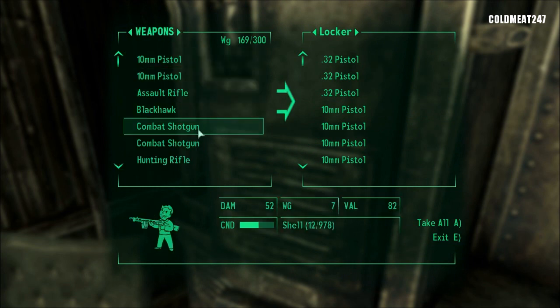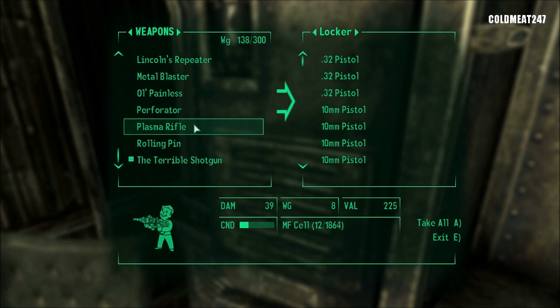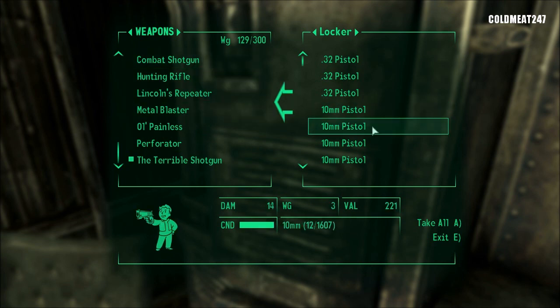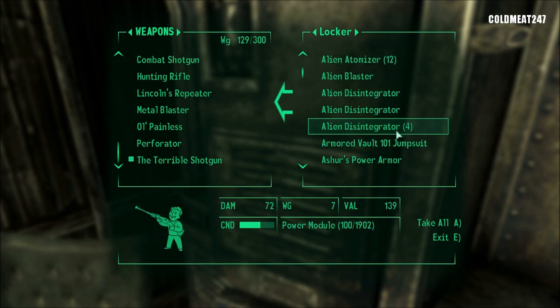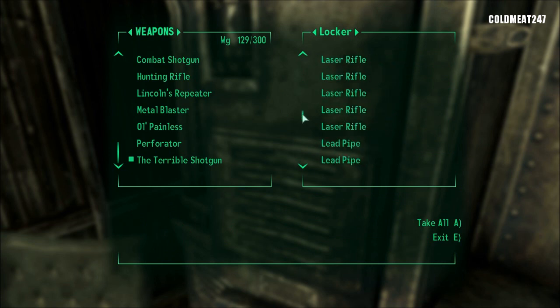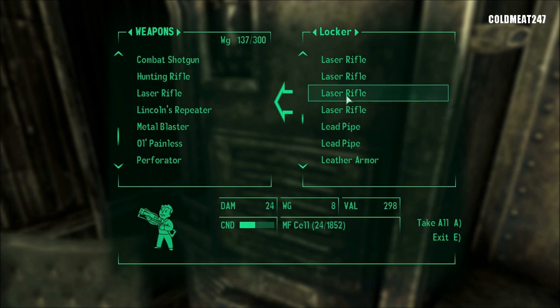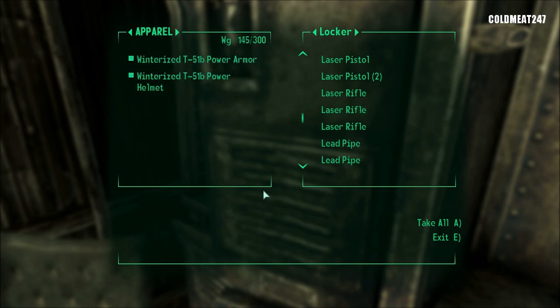I'm going to keep the assault rifle. We're going to drop the shotgun, the Perforator, plasma rifles — not needed. Rolling pin is a weapon, by the way. I'm going to be carrying a laser rifle. I need to repair, so I might carry another one. There we go — weapons and armors all cleaned up.